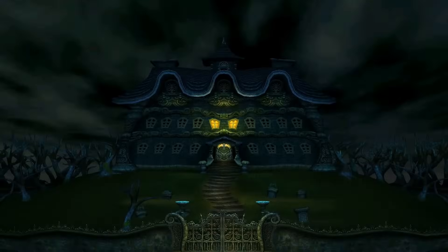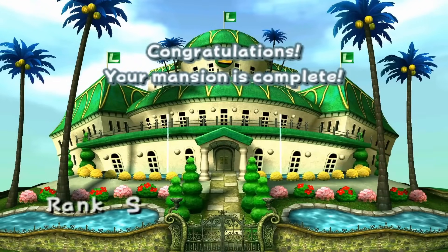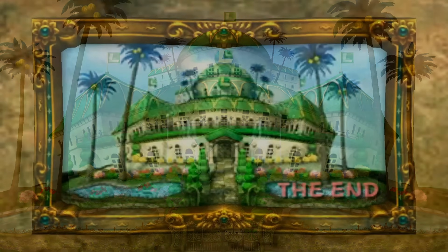S-Rank: I mentioned the Rank A mansion earlier, but the S-Rank is a better and harder rank only achievable in the 3DS remake. It requires collecting 130 million G, with the Rank S mansion being its own unique design.